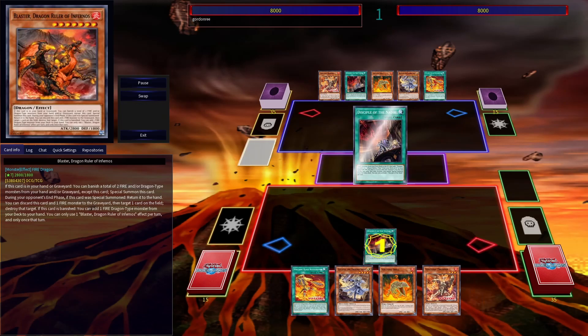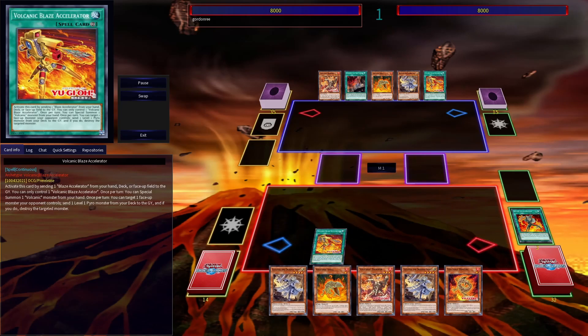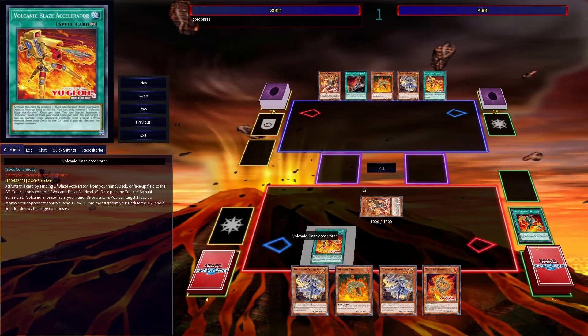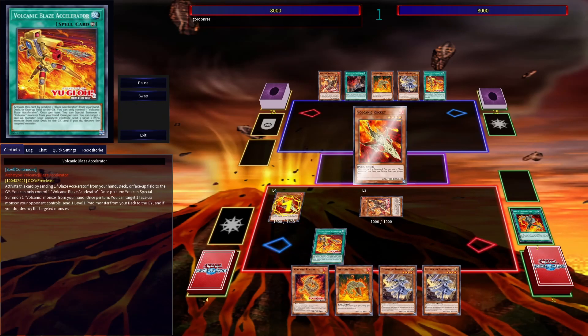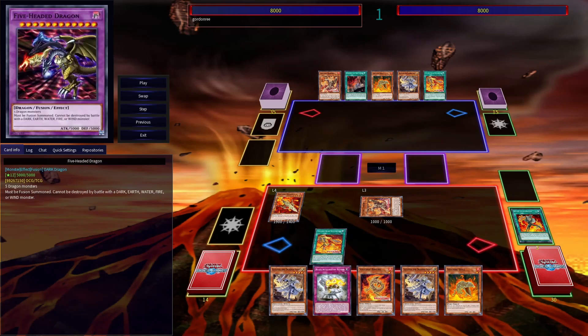To start off, I'll activate Nidere's Servant, dumping Garura to draw one, as well as searching Clesia. Then I'll activate Blaze Accelerator, dumping the other Accelerator, and use its effect to special summon Trooper from my hand. I can then use Trooper's effect to search — in this case searching out Rocket — which I can normal summon, and search out Blaze Accelerator Reload.